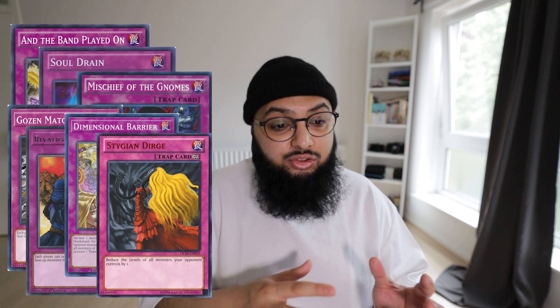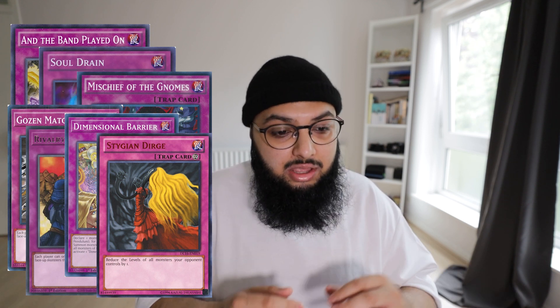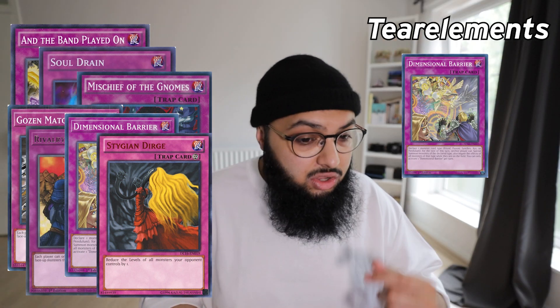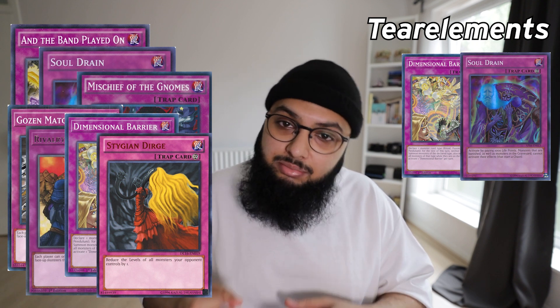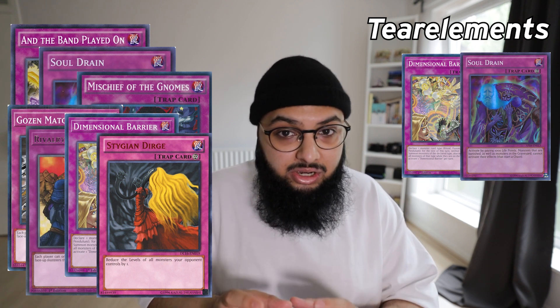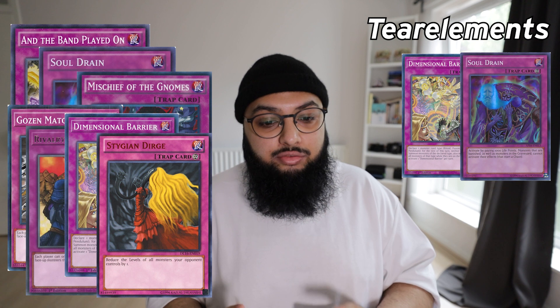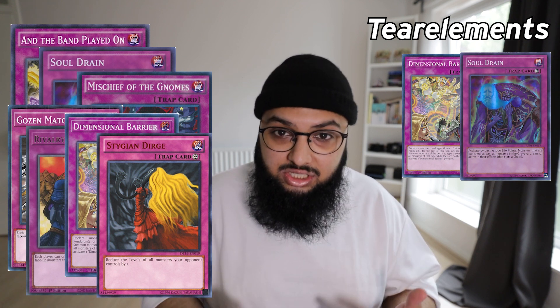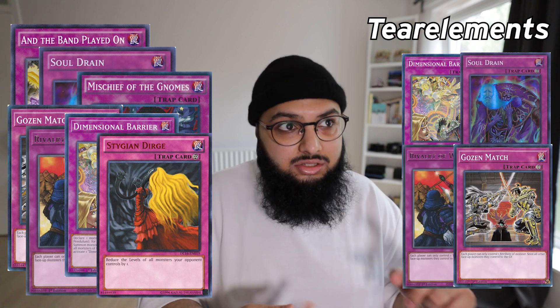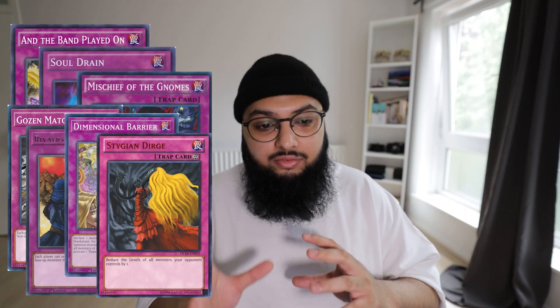Side deck is really really important in Yu-Gi-Oh, and if you prepare the right way you're going to have a good time. Against Tearlaments — a fusion deck — if you played last format, you know how annoying it is when someone resolves Deep Barrier against your Branded deck. You can do the same thing to them. Tearlaments always resolve their effects in the graveyard, so Soul Drain is incredible to shut them down. Keep in mind they get their max support in November. D-Barrier is the number one side deck card in the meta — everyone's going to run it. Soul Drain, Rivalry of Warlords, and Gozen Match round out your floodgate options.